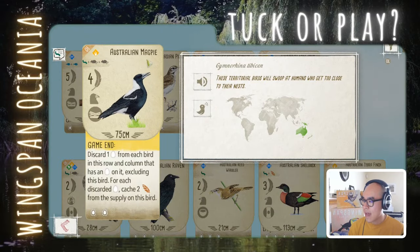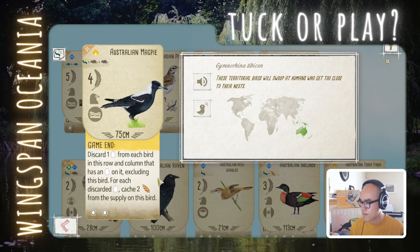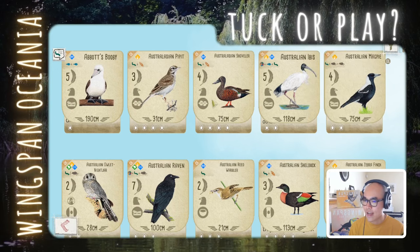Australian Magpie has very long text. You discard one egg from each bird in the row and column that has an egg on it, excluding this bird. For each discarded egg, you gain two grain — so you're exchanging one egg for two grain, roughly one point. You need eggs on birds, and it's 3 food for 4 points with a lot of planning. Just for that long text, I'm going to say tug for this. I have no time for that.